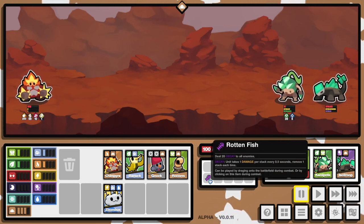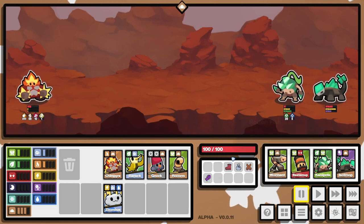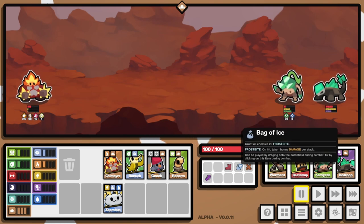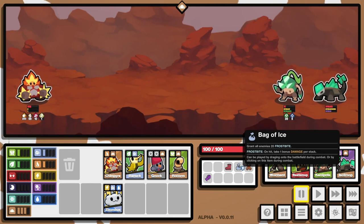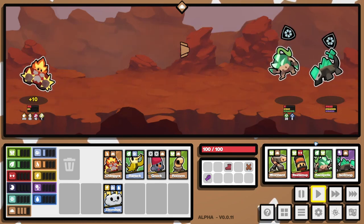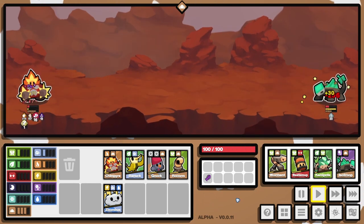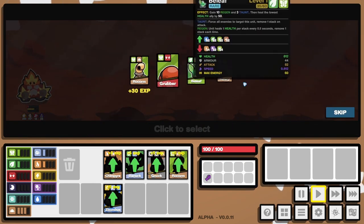Decay: unit takes one damage per stack every five seconds, remove one stack each time. Gain 0.1 bonus speed per stack, remove one stack on attack. I don't know if I can salvage this — but I'm gonna die so I may as well use a bunch of items. I might be able to save this... yes, just barely!